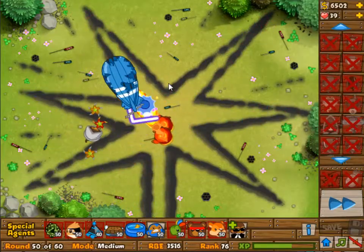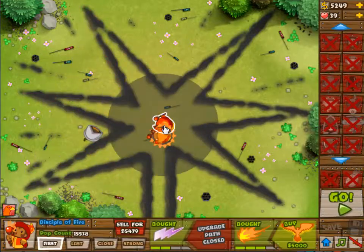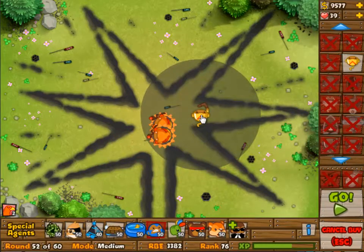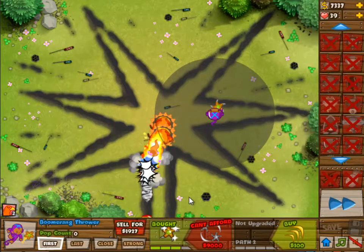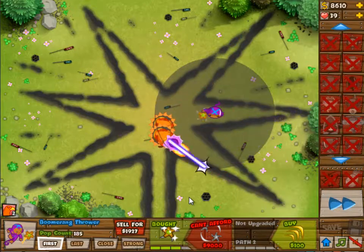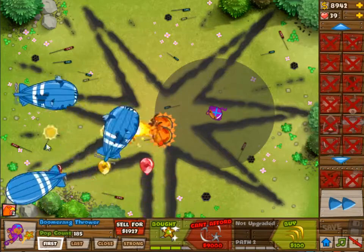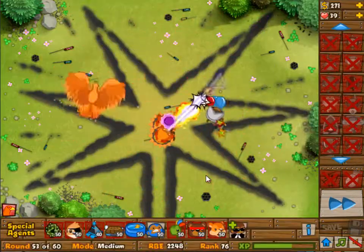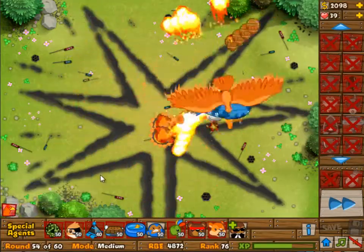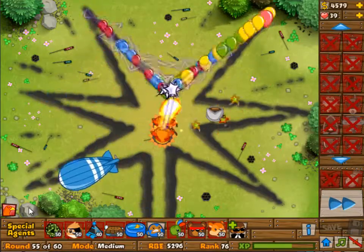If the MOAB only pops about halfway through, then my Boomerang Monkey is placed in a completely wrong position. So I'm going to sell it and rebuild it in the correct position, a little bit to the right. You can reach the MOABs, as you can see, you just can't reach the Normal Bloons. You would be able to reach the Normal Bloons if you put it one further up the track. Anyway, we do have two fully upgraded Monkey Apprentices and a fully upgraded 4-2 Boomerang Monkey.